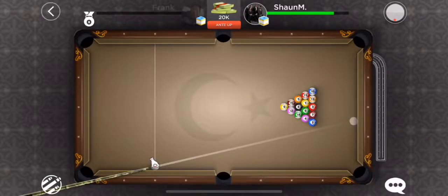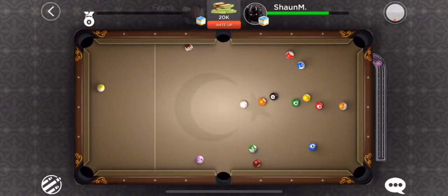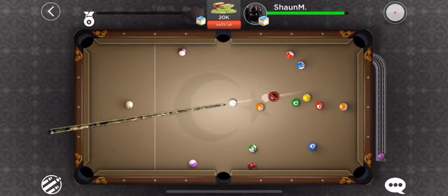Taking on Sean M in Turkey. You know the drill — eight ball, call all your shots. Sean gets the break and he knocks in the four ball, so one solid falls in. Now we'll see if he can take control of the table — he's got the camo cue.